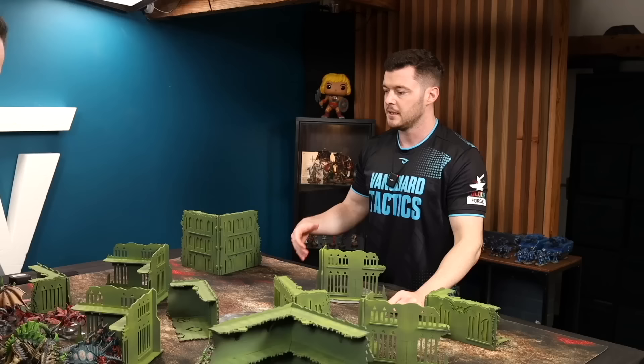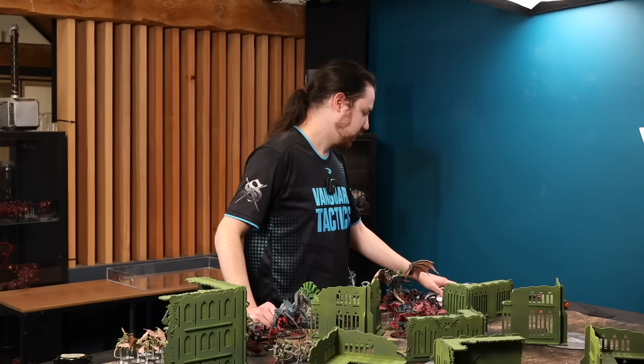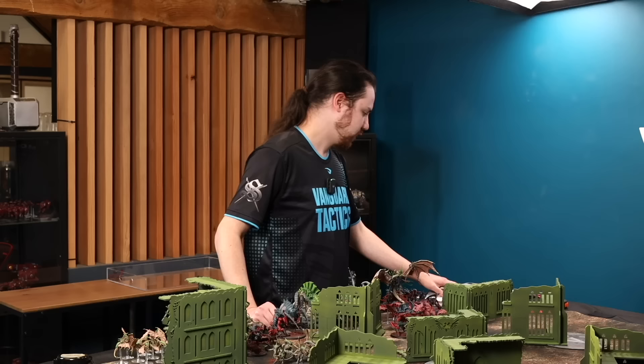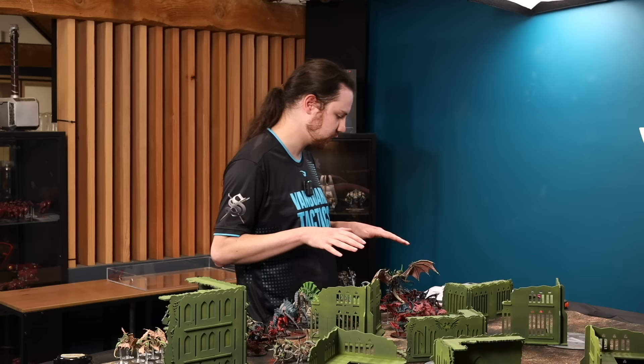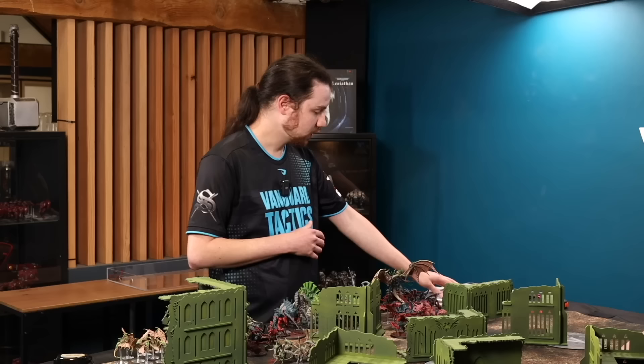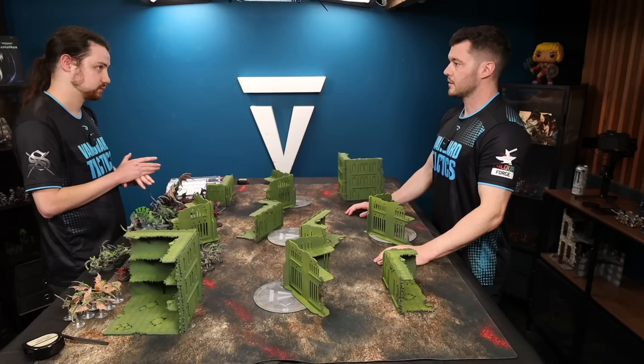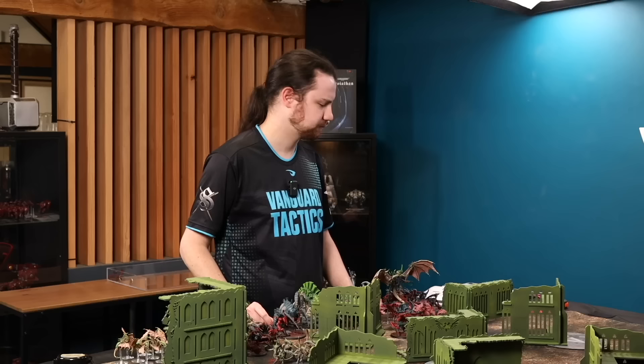There are stratagems and enhancements to help as well. One enhancement called Chameleonic gives the bearer's unit cover all the time, so you don't even need the Venomthrope in that case. That can go on any Vanguard Invader unit — two of the enhancements are Vanguard Invader only. I really like that one on the Winged Hive Tyrant so that no matter where it is, it's always getting the benefits of cover. If it wants to deep strike down or rapid ingress, having that cover works really, really well with that type of model.